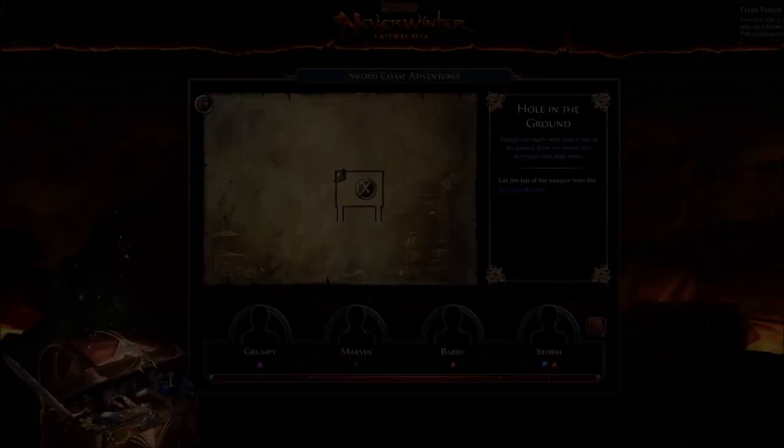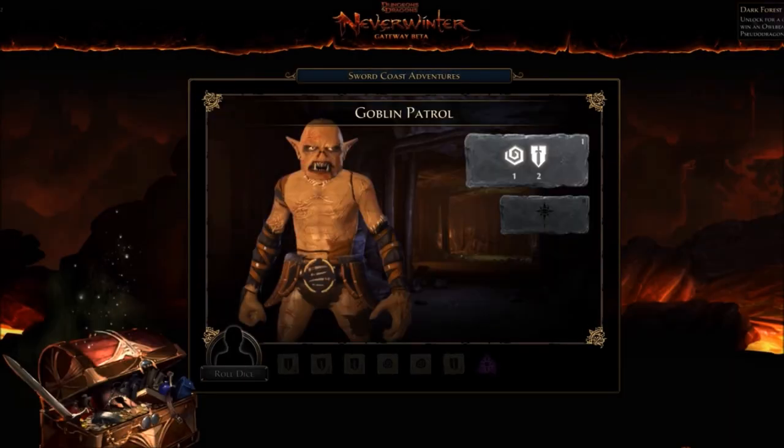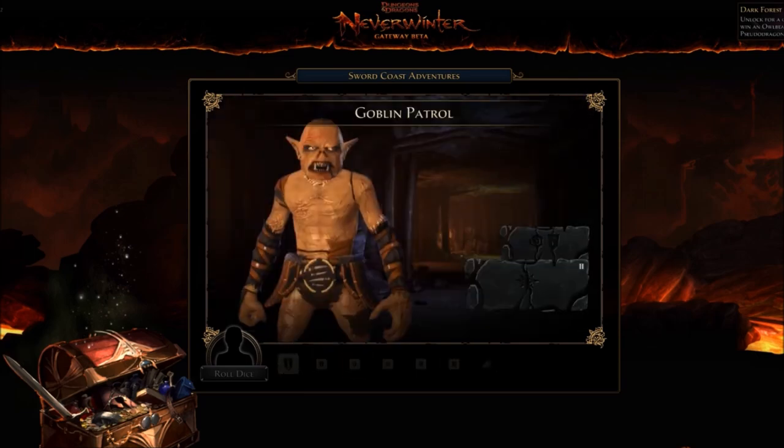Level up your companions in an all-new Sword Coast Adventures minigame. Every companion has its own set of power dice that improves and expands as they level up.